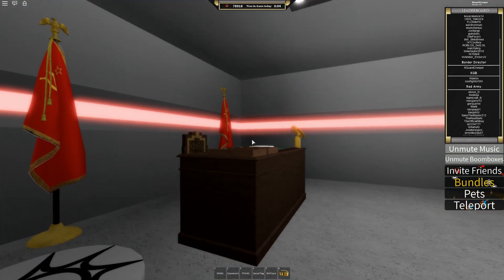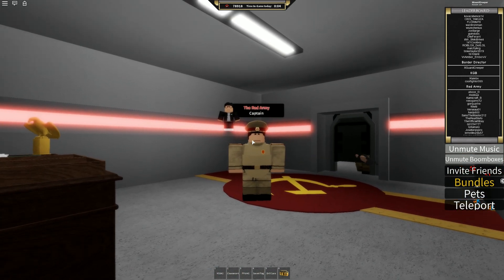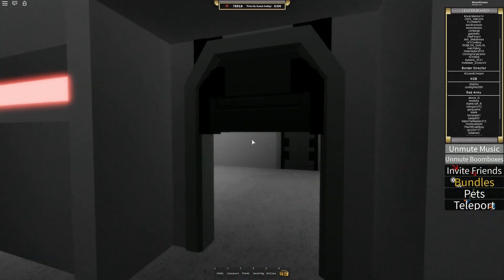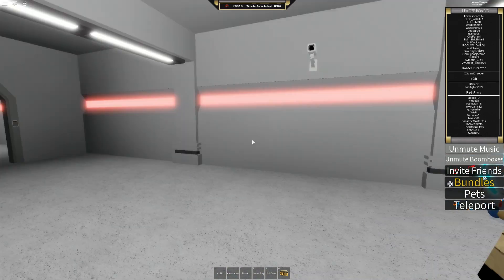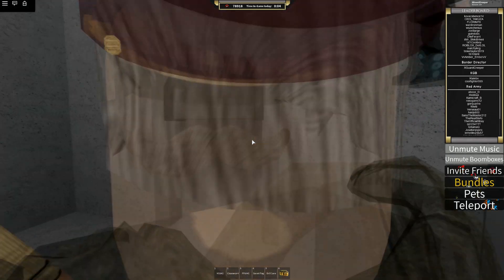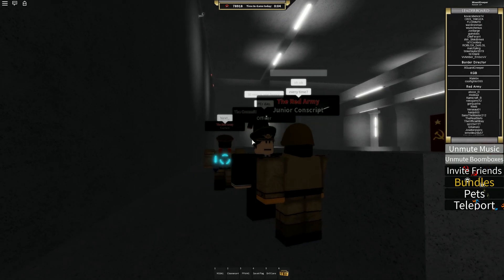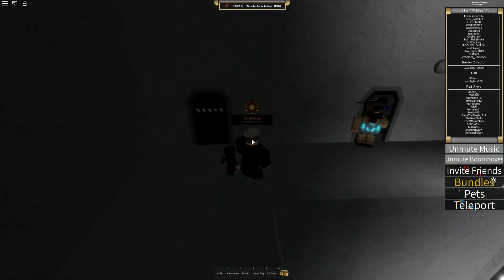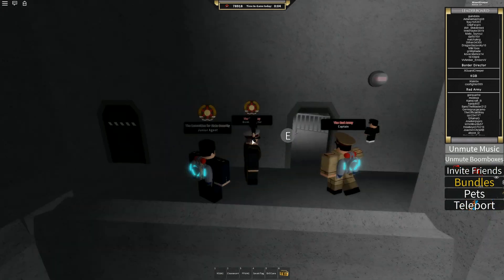The Premier's Chair is in the border director's spawn. The door requires a clearance four card, so if you don't have the border director game pass or the clearance four game pass it's hard to get there. If you meet a nice border director they might let you in to get the badge. The creepy way is to stand outside the room until the border director joins or needs to respawn, then rush the door and sit in the chair.